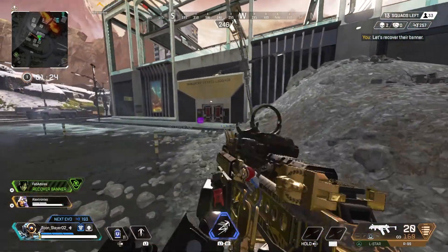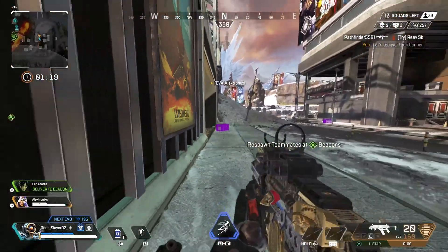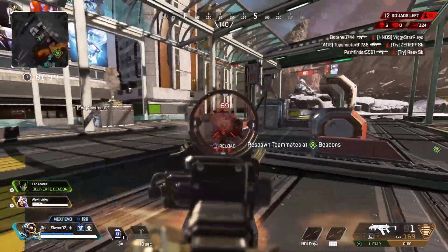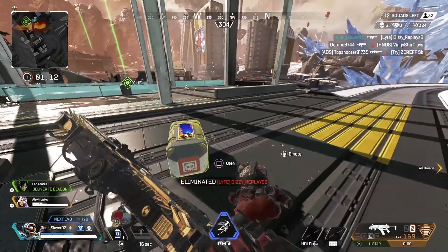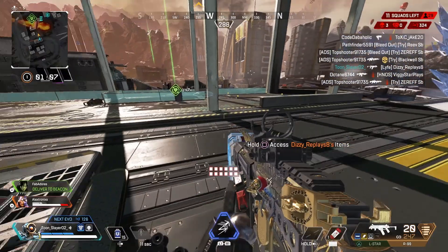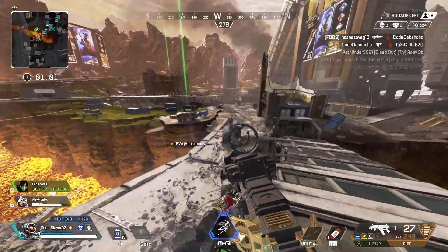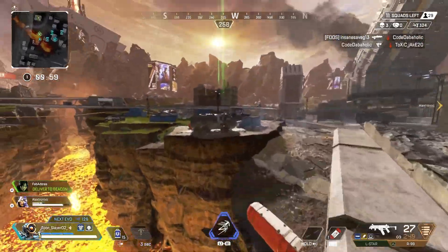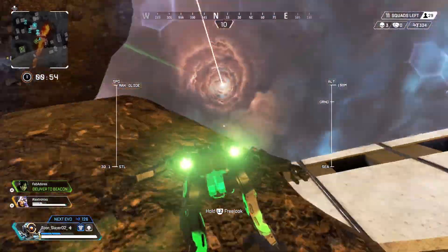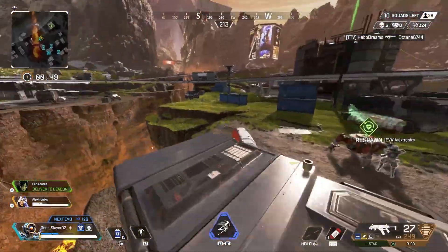Alright, we push up real quick. I'm looking around trying to hear if anyone's coming — I don't hear anything, so I grapple up top. I miss my aim a little but we got the elimination. We got a backpack and a gold light mag — pretty nice. Going to revive our teammate as quickly as possible. I almost jumped off by accident but we're back in the game and got the revive.